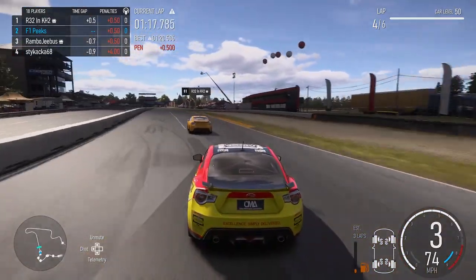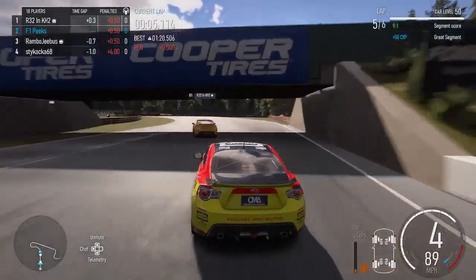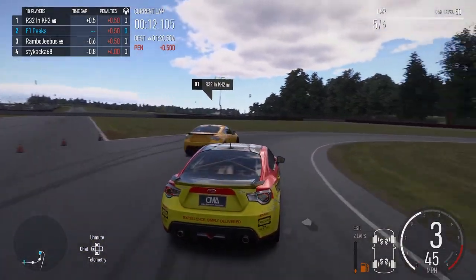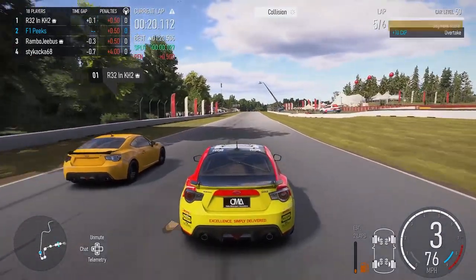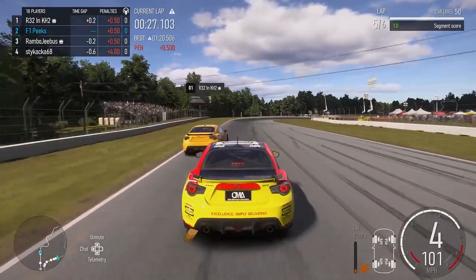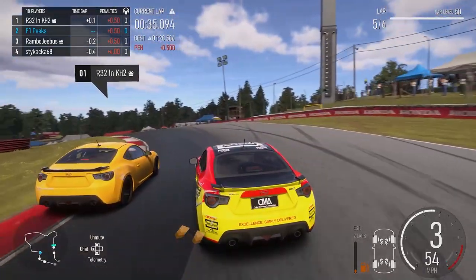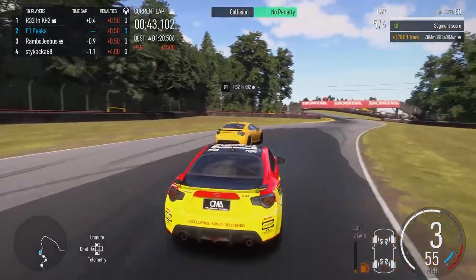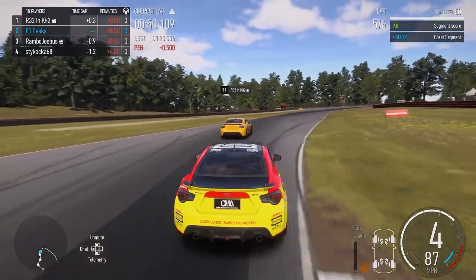Rambo is on the back of our bumper. We move away slightly coming out of that corner and we're on the back of R32 - surely we can possibly get the win. Coming through the penultimate corner onto the back straight we try to get a good exit and some slipstream. Into Turn 1 we both cut the corner, hit a bit of grass. He takes a weird line and we get the inside, but he gets a better exit and he's a bit of a dirty driver. Rambo is almost hitting our rear bumper while we're side-by-side with R32 - it's a mega battle. Stai Kaka is still within a second behind us.